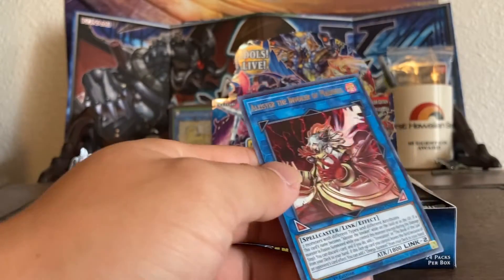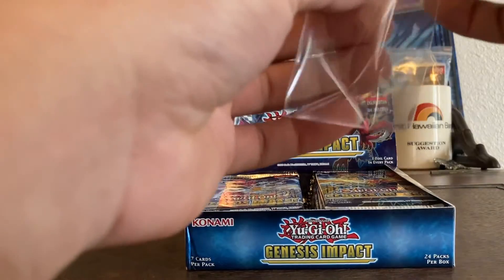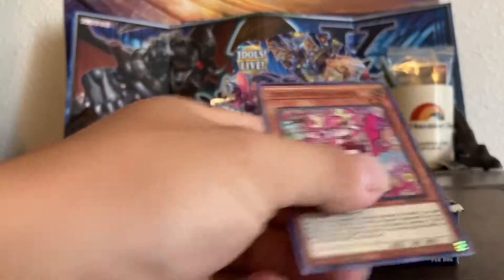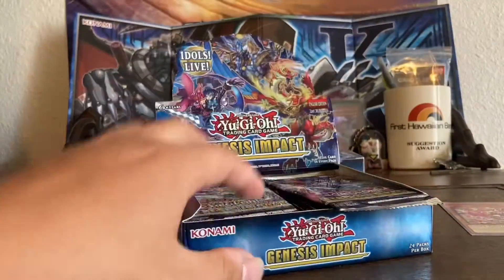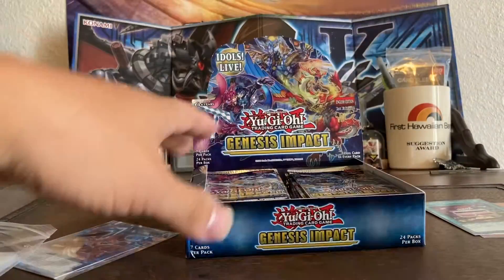Starting it off: Alistair the Invoker — it's a nice little dollar-thirty-ish card — and Live Twin. I do try to keep my videos sub-10 minutes just so you get a lot of action packed in there; don't like to draw it out.